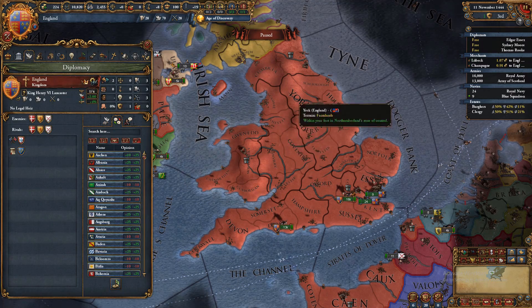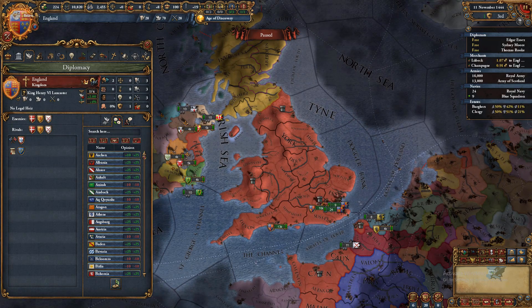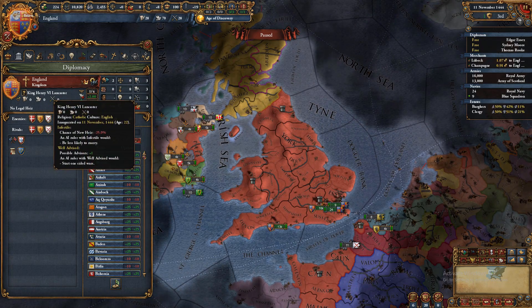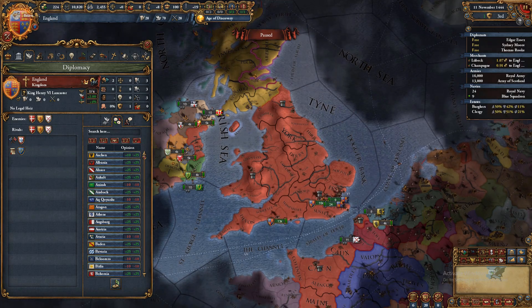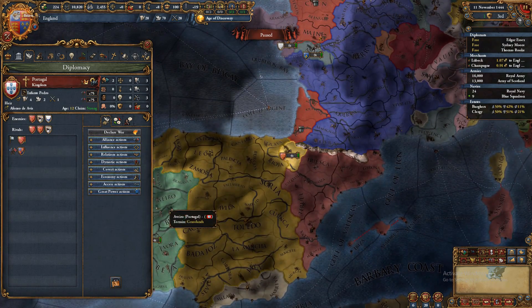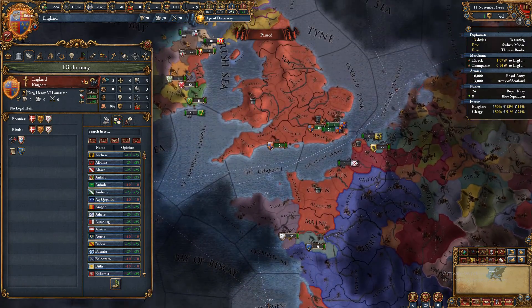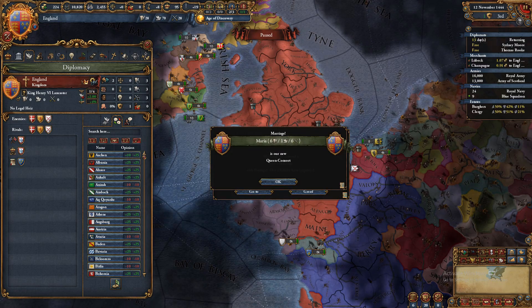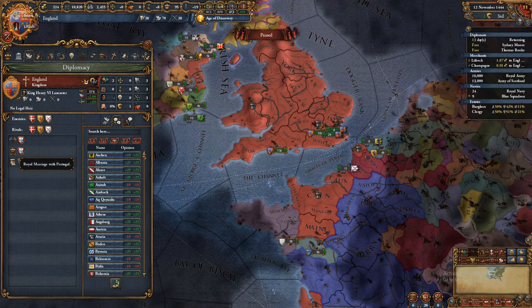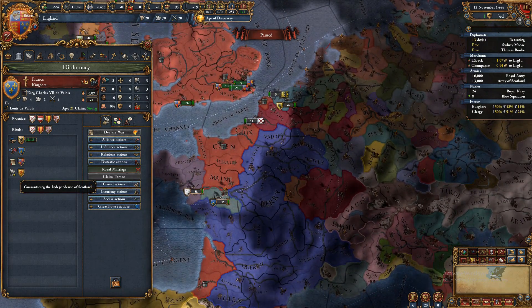For diplomacy, right-click on your nation to see this menu. You can check your rivals, enemies, heirs, and your casus bellis. You can also see your alliances here, which is pretty important.